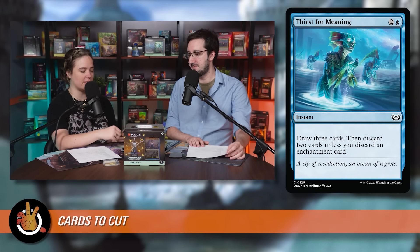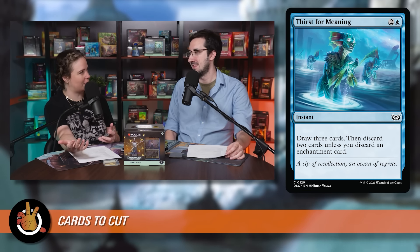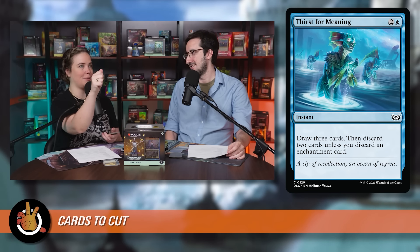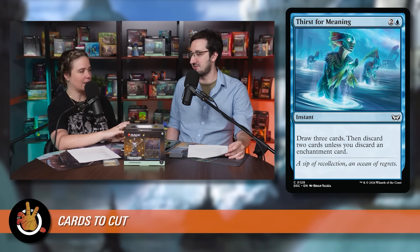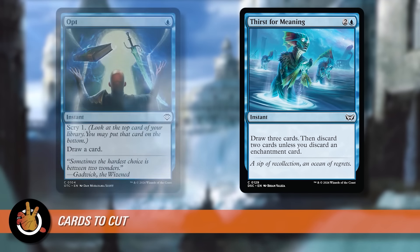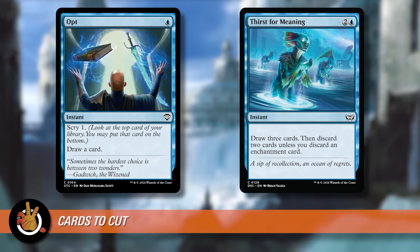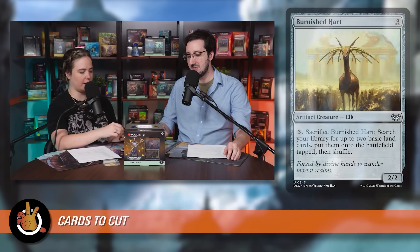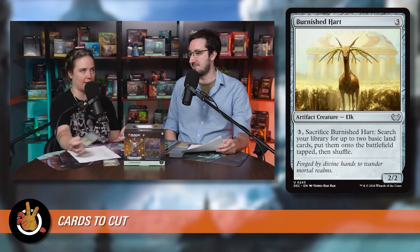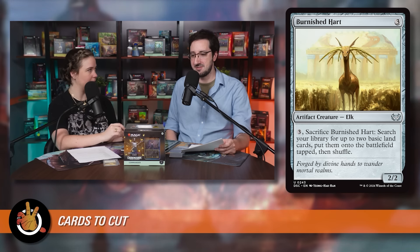Third cut is Thirst for Meaning — draw three, discard two, unless one is an enchantment, then discard one. It's not an enchantment itself, harms synergy, and is expensive enough to make miracles awkward. Even if you do miracle it on someone's turn, you paid three and get little cost reduction benefit. Fourth cut is Burnish Chart — with a four-mana commander, if you cast ramp on three and pay three more to activate, you haven't actually ramped into the plan. It's just awkward in the curve.